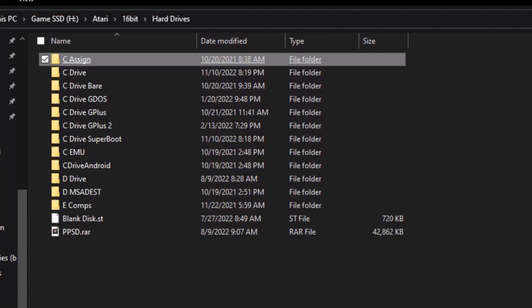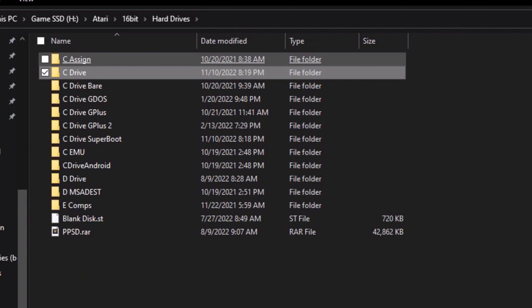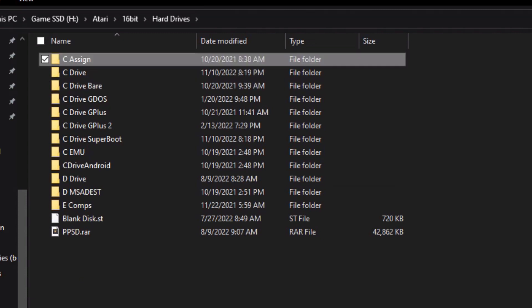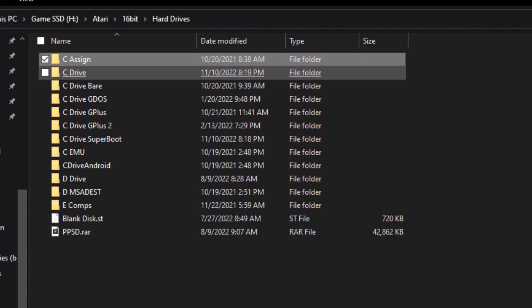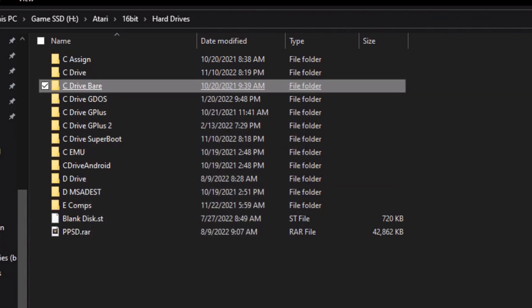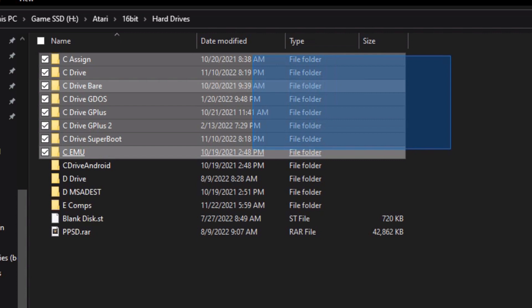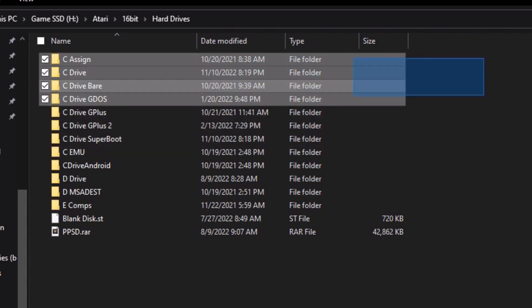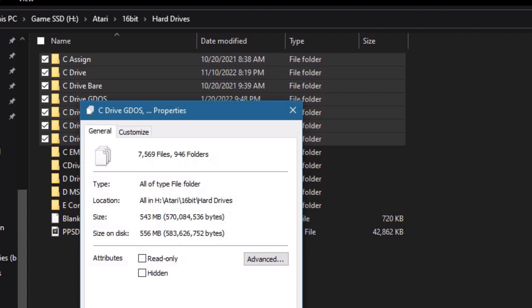Now every time I created a new directory based on the original C drive, it chewed up more disk space. But you have to remember, quite a bit of stuff in the Atari days is nowhere near what we have today. Even with this directory having 200-some odd megabytes — megabytes, not gigabytes — it doesn't consume that much space. The bare drive is a lousy 15 megabytes. If I highlight all these directories and ask for the total drive size, it's a half a gig. A half a gig — so no concerns for drive space.